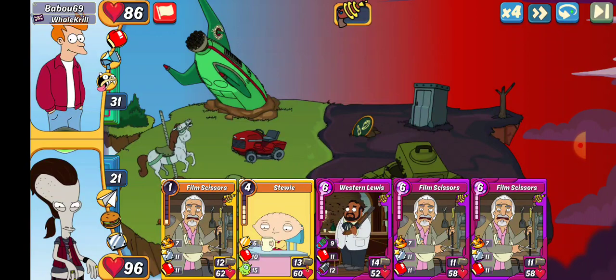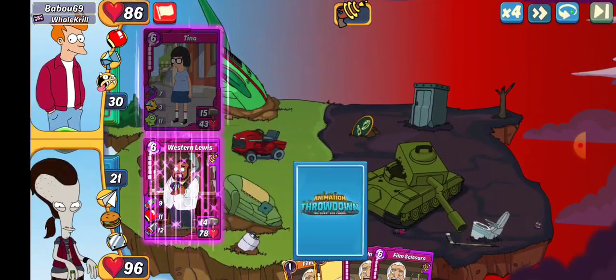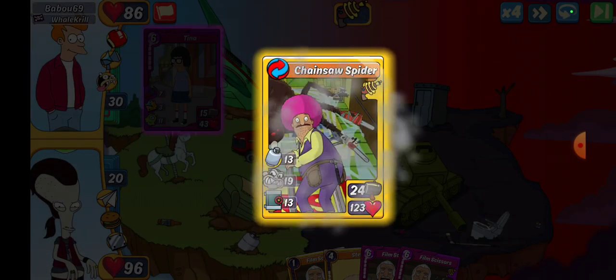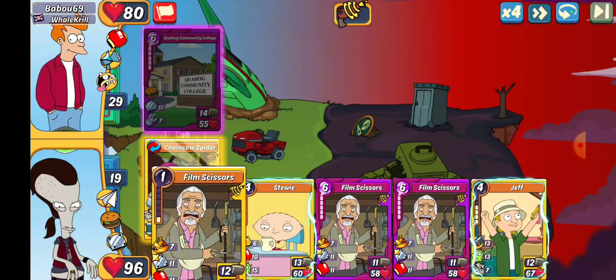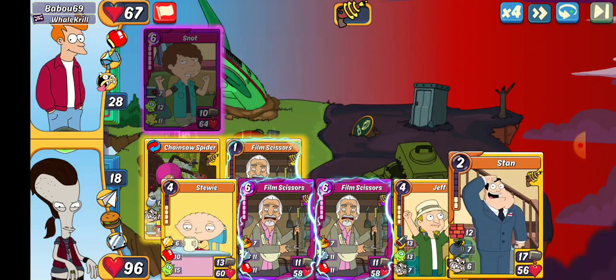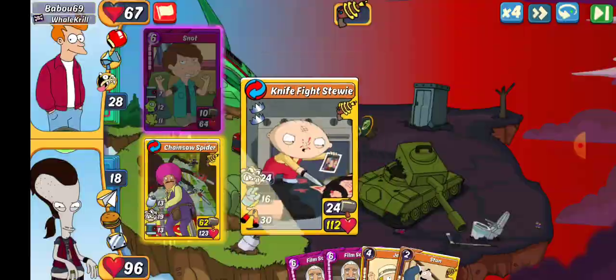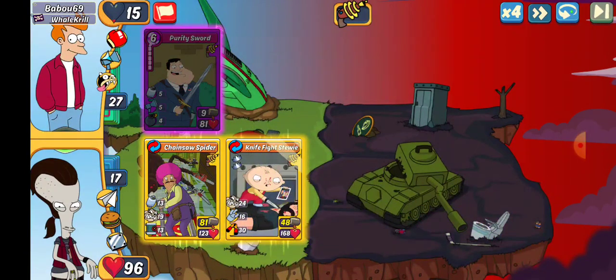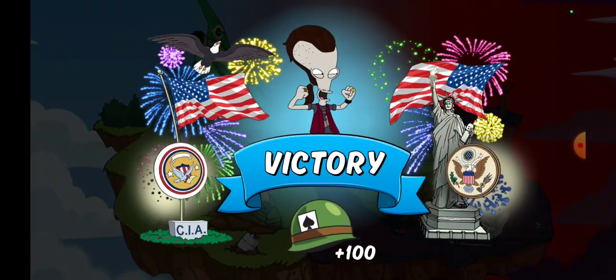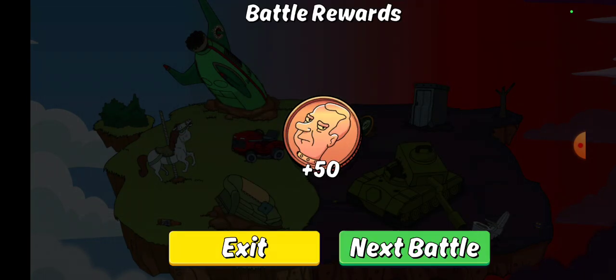We've got Babu69. Isn't Babu the Ocelot from Archer? That just leads into a whole other line of questions. I'm just going to move on and go with Western Lewis. There's a Tina — 24 and 13. I think I get there with that one. We do. We're getting crazing. We'll do Film Scissors. What do we want to try next? Let's go with a Stewie, just in case. And it should be over right here. Highest HP on the board should be a Film Scissors. Yeah. I was thinking Zap might, but they only had one card on the table.